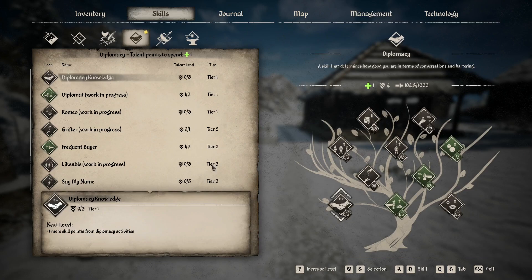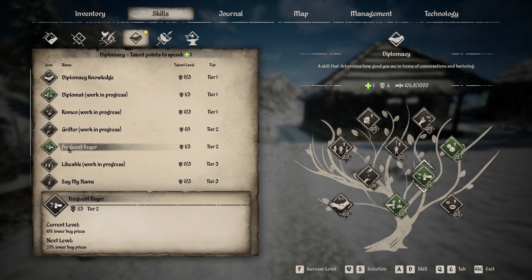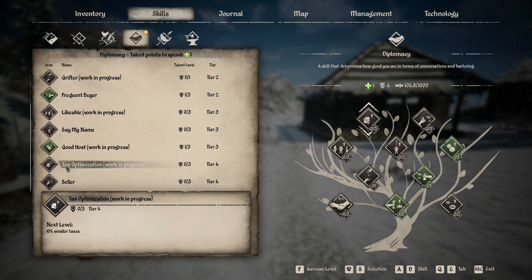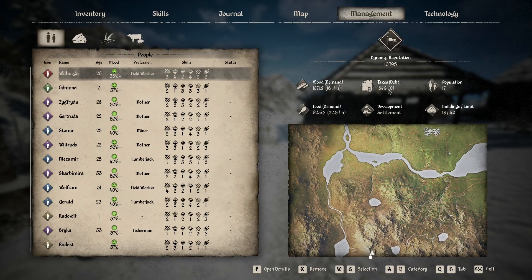We've got some skill points right here - there are our skill points in diplomacy. That 500 skill points brought us up to where we actually have a point to spend. So where do we want to put that? We've got Frequent Buyer, which lowers our buy price by 10%. Then we have Goodhost, which is a 5% additional mood for each inhabitant. And then we have Tax Optimization, which is plus 10% smaller taxes. So right now we're at 1,848 - so 10% will be roughly 148 coins less.